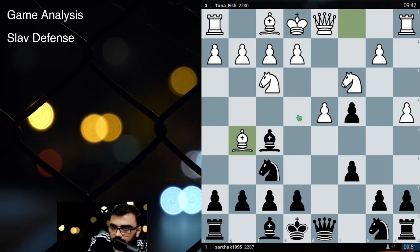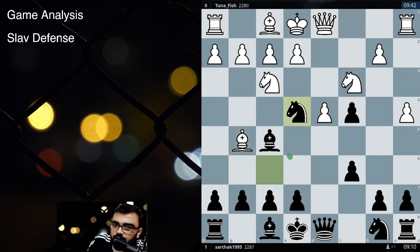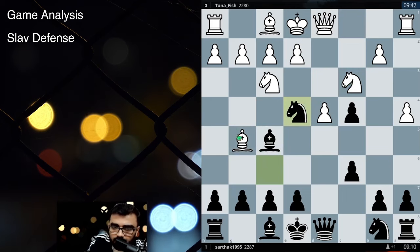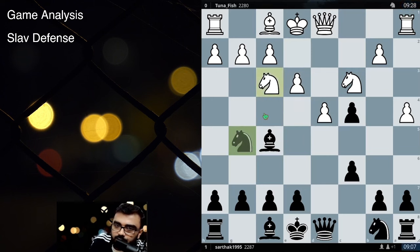I thought for a few seconds and understood that the fight is over E4. So I played Knight E4, not allowing them to play pawn E4 themselves. Now if they take me, fine — I will take by the Bishop and have a completely fine setup. Right now the Bishop is also slightly loose. My opponent played E3, Knight takes Bishop, Knight takes Knight.